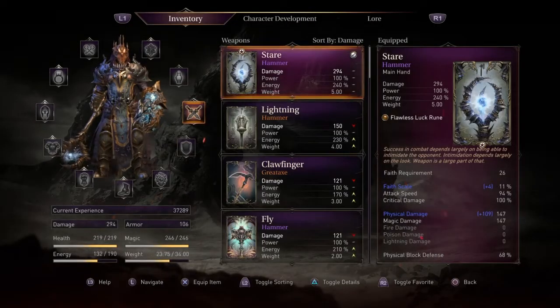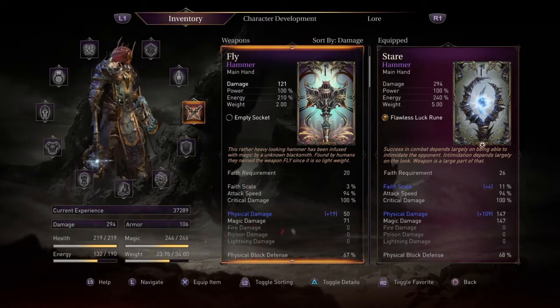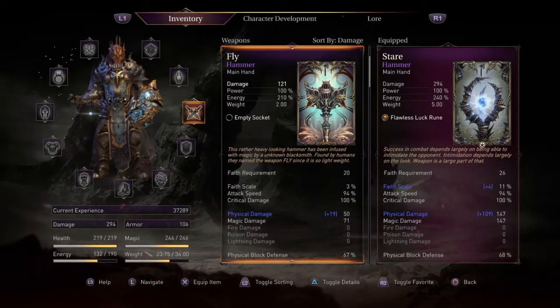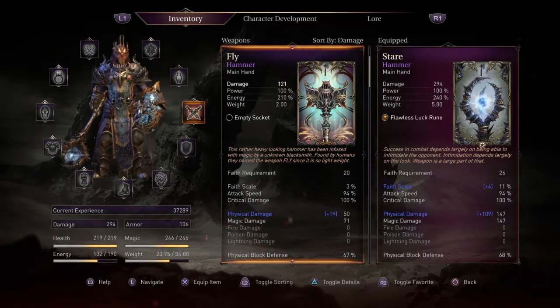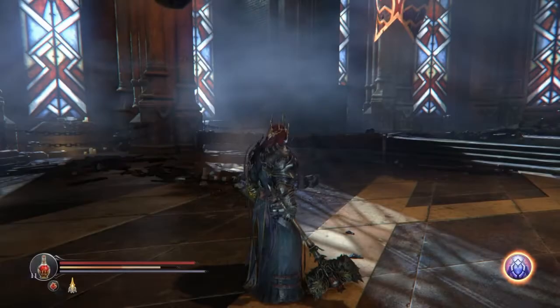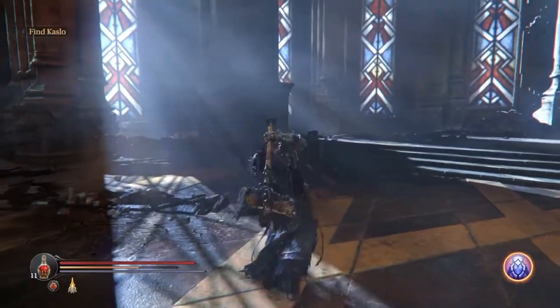Fly is another awesome faith weapon and pretty much replaced Claw Finger for me. It is available after you defeat the guardian; it is in the dimensional portal near the eternal flame. It has a socket, so once you get a luck rune inserted its damage will skyrocket. It has magic damage as well, so it will take out those spirits no problem. I forgot to mention this, but Stair also has magic damage. Energy-wise it has less than Stair but you get about the same amount of swings. It does not look as cool as Stair though.